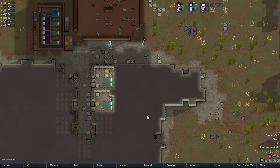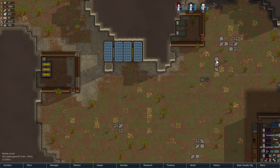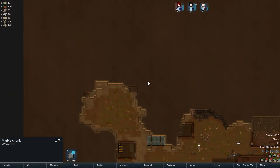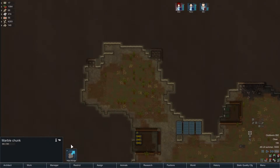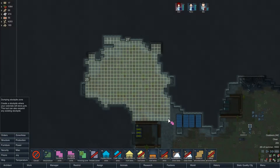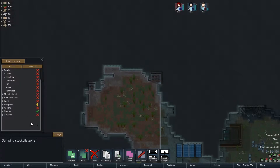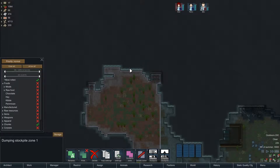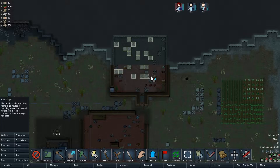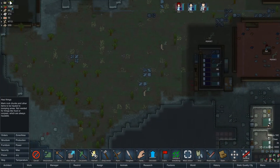I could just use this area as a dumping area for chunks, and then expand inward this way, and have my production area somewhere over here with my stone cutter - so you can just step out, grab the chunks and step in. Instead of talking about it, why don't I just do it. Let's leave a little space for some more solar. And now I can actually mark some of this stuff for hauling to get it out of here, and eventually have my stone cutter closer.